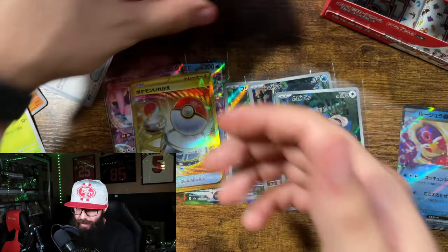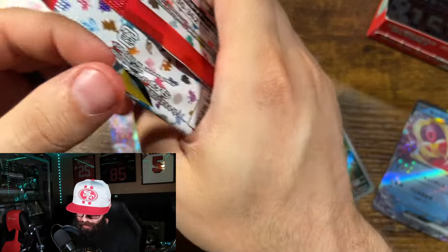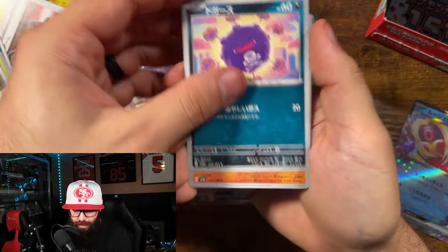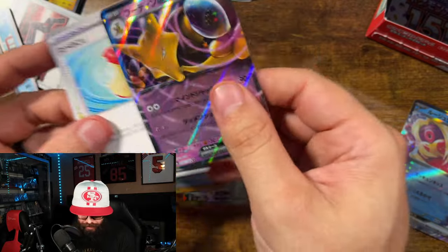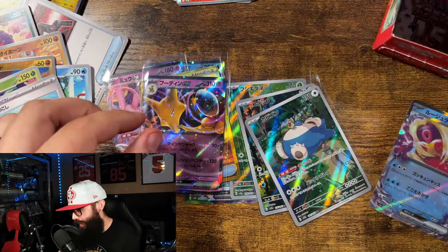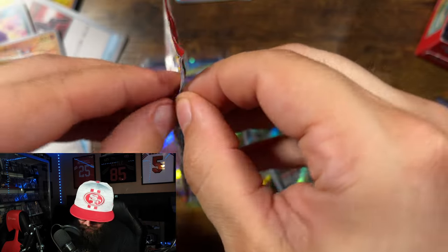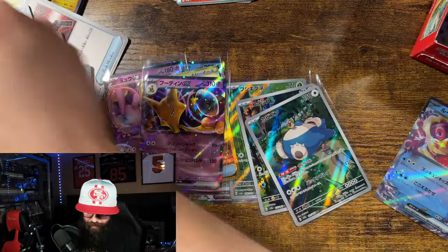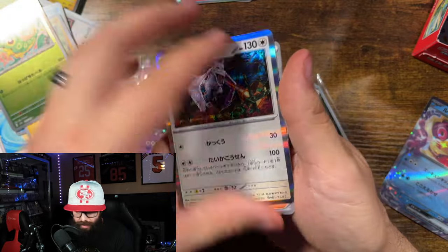So our reverse and a Moltres. We are getting close to the end of this box. At the end of the day, I do always just enjoy opening product — Alakazam EX, nice! I do just enjoy opening it because I don't get to do it very often. Even when the boxes are a little bit lackluster, I still have fun. I don't do it often enough; I should really do it more. Goldeen, Pidgey, Pikachu, Caterpie reverse, Aerodactyl.